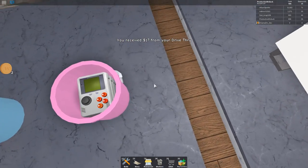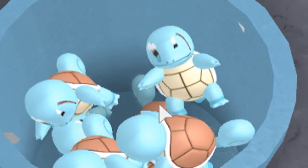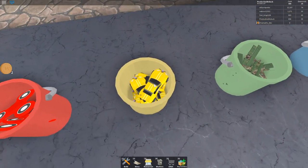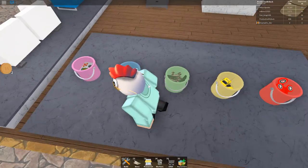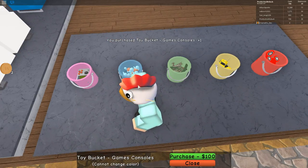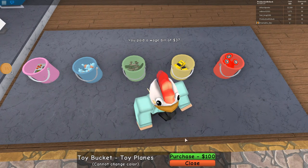Oh! There's toys inside! So, we got Game Boy, we got Squirtle with a weird face, planes, cars, and fidget spinners. Wow, okay. Let's get some Game Boys — Game Console, I guess. Let's get some toy planes. How about that?